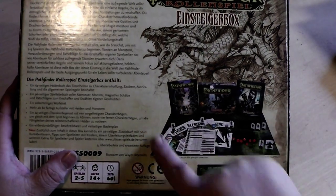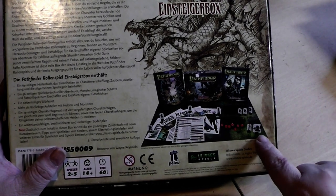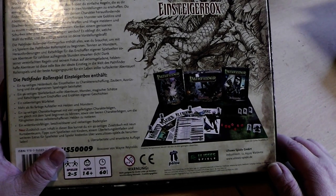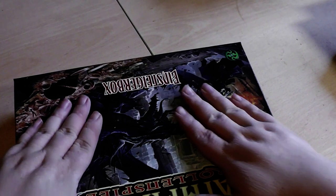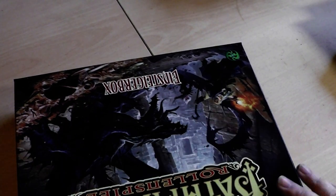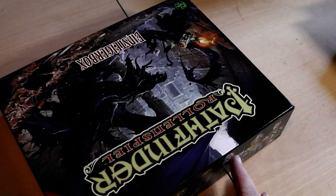You can see again the contents of the box: the dice, the little cardboard tokens and stuff. For the small money this is definitely something for you, but quickly you will want to expand on it.